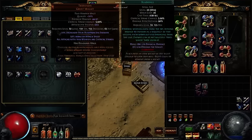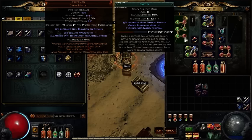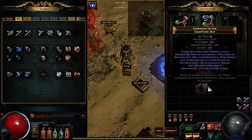I'm scaling with Iron Will for damage and I have Fortify set up for defenses. The map I'm going to run has temp chains, immune to status ailments, increased crit chance and crit multi, elemental reflect, fire resistance, and extra damage as cold.